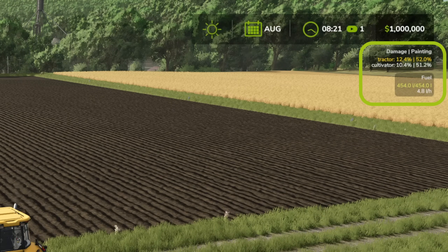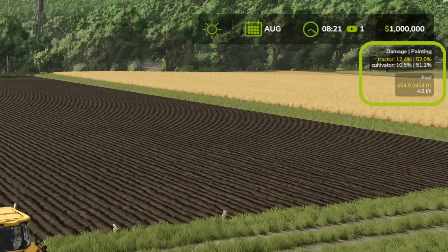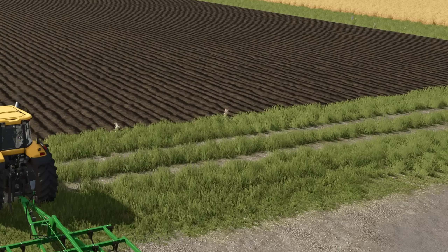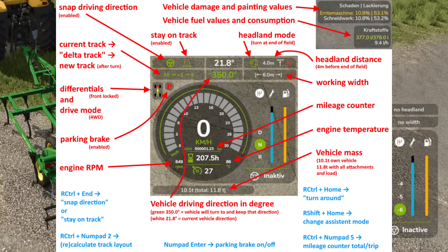As we drive forward you can see fuel usage goes up — sitting idle we're using 4.8 liters per hour with 454 liters in the tank. That's all up in the top right corner. Moving down to the bottom right, there's a very useful HUD explanation on the GitHub, so I'd suggest checking that out along with the keybind information.